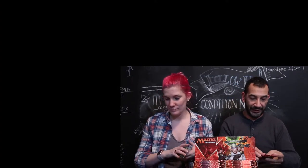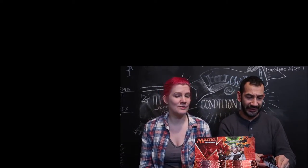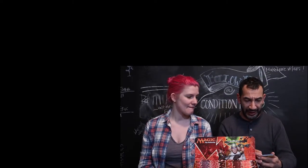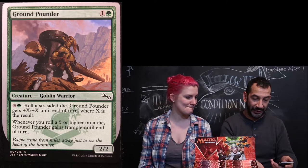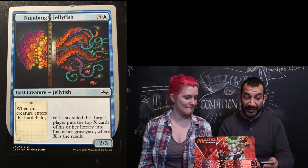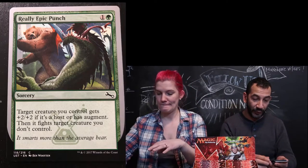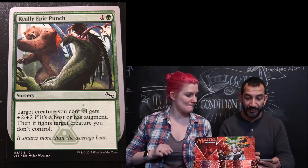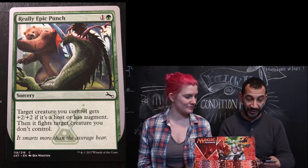Moving on to my card. That was pack number one — that was pretty fast. What do we have? A Ground Pounder. Numbing Jellyfish is super cool. We have a Really Epic Punch — it's a bear punching like a dragon or a lizard. That's an epic punch, definitely.